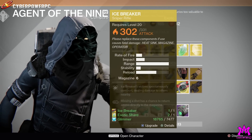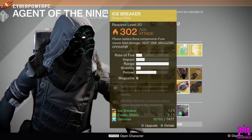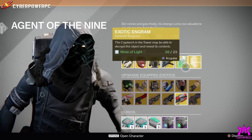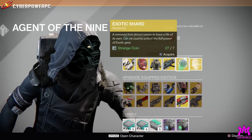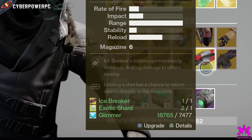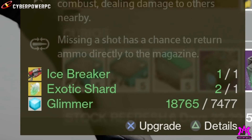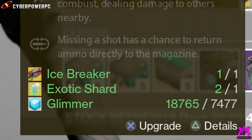This week, Xur is selling his exotic upgrades for the first time, and this gives you the ability to trade in your old exotic weapon for a brand new, freshly upgraded one. The only problem is that each weapon costs one exotic shard and about 7,000 to 8,000 glimmer — and that's more than 25% of all your money, considering you can only carry 25,000 glimmer maximum at a time. That's a goddamn shame.